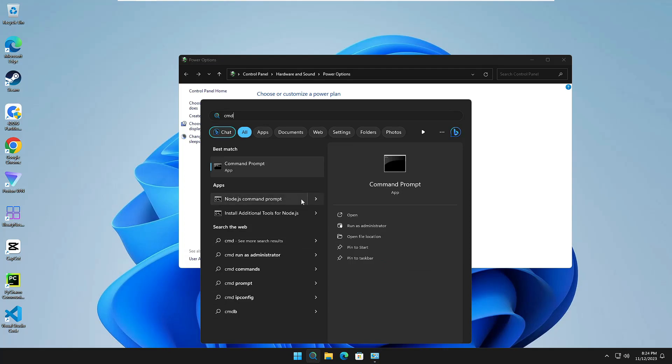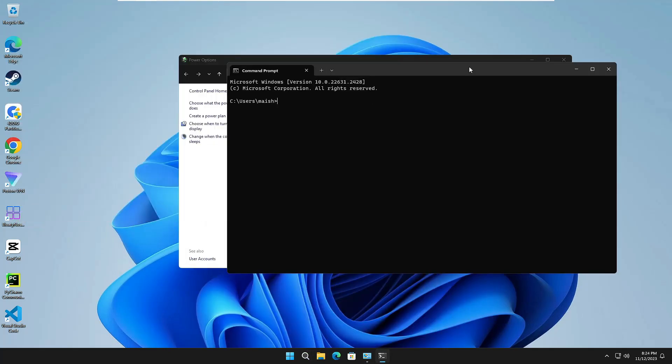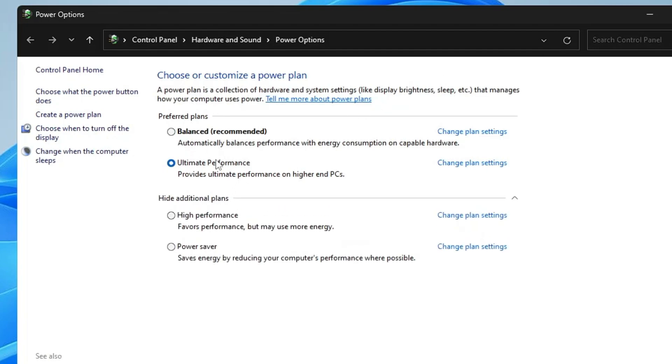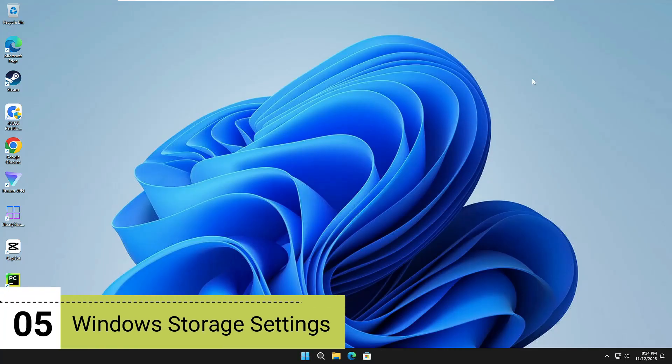To enable it, click on Windows search, type 'cmd', and open Command Prompt. A command is provided in the description — copy it, right-click on the Command Prompt window to paste it, then hit Enter. The Ultimate Performance power plan will be enabled. If it doesn't show up, reopen the power plan window and select it.